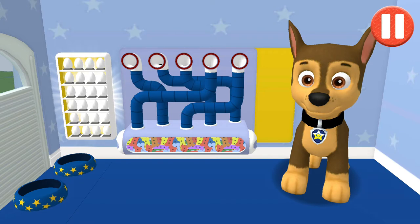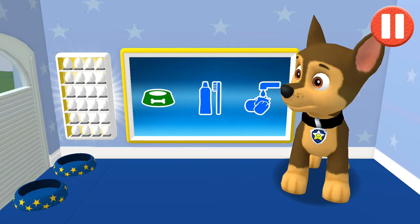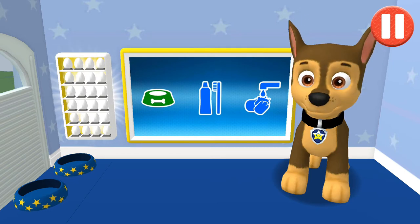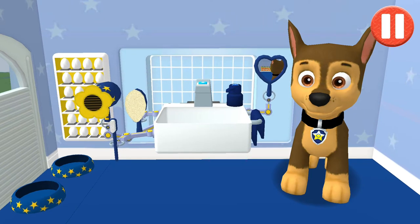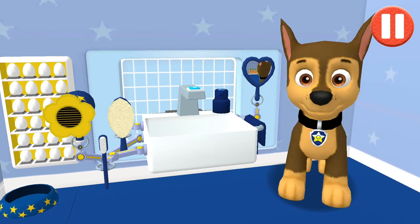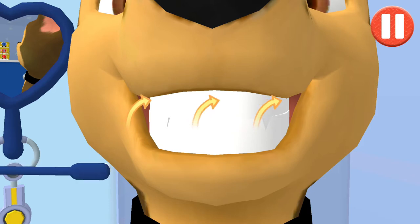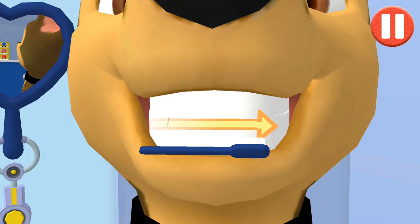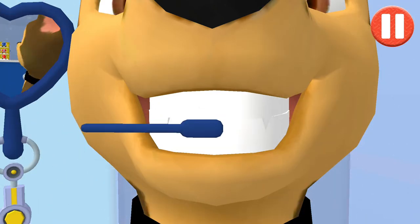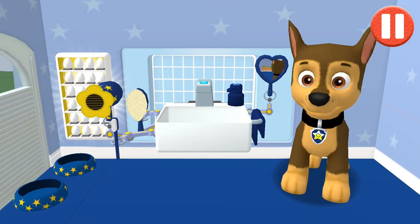That was good. It's time to clean your pup's teeth. Tap the picture of the toothbrush. Tap the toothbrush by the sink to begin brushing the pup's teeth. Swipe to brush around and around. Swipe to brush up and down. Swipe to brush back and forth. You did it! You scrubbed each and every tooth. My teeth are shining.